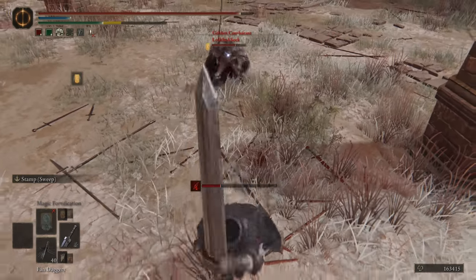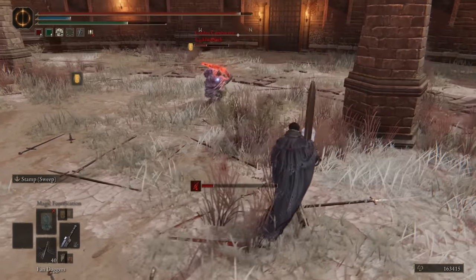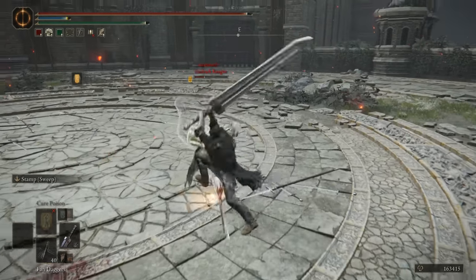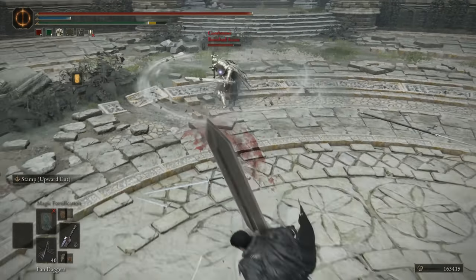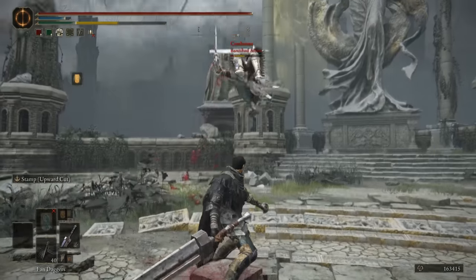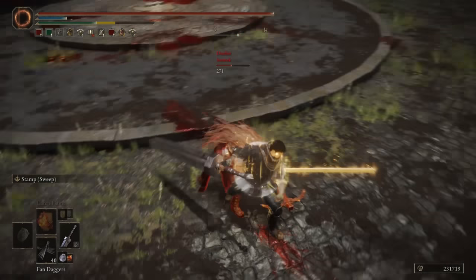These two ashes are very similar in function, but their follow-up attack will dictate how and why you use them in battle. Today, I'm only going to be talking about the Stamp siblings in PvP and not PvE. For the sake of the video, we're going to pretend that Stamp Sweep from before Patch 1.07 never existed, as I don't want to be associated with that travesty.